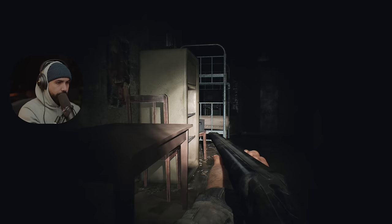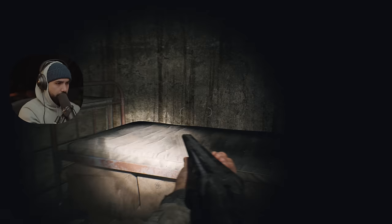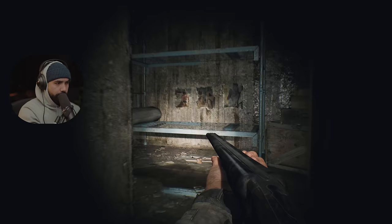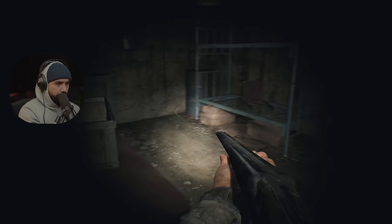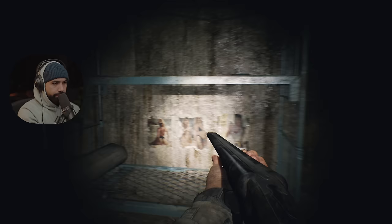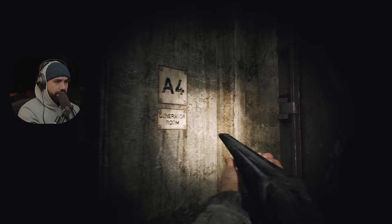Another pointless room — there's literally nothing here. All right, let's get out of here. We've got A4, which is the generator room. This is exactly where we need to be. Now the thing is, once we turn that generator on, you can bet your bottom dollar...